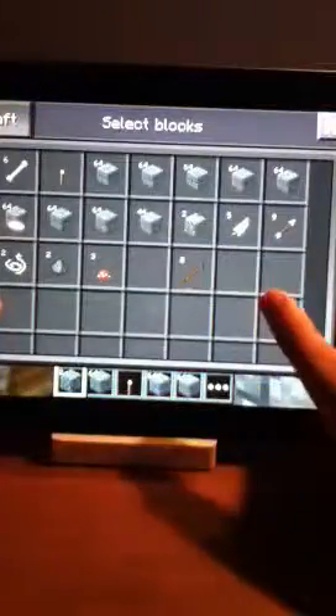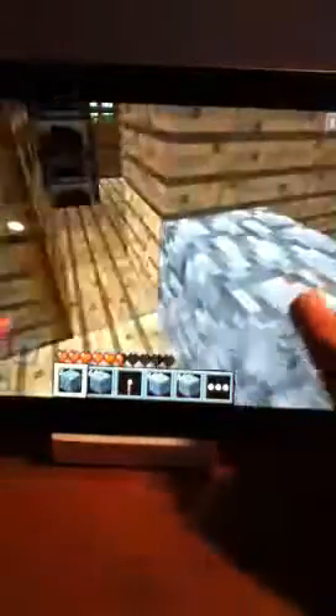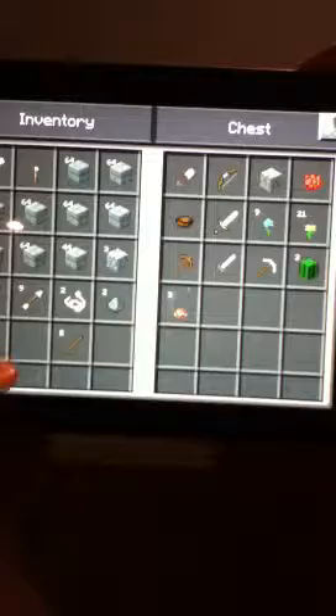Are you serious? You've got to be kidding me. I don't have a pickaxe and I just decided to place a piece of cobblestone down. That's just... that's perfect. That's completely perfect. Let's craft this into a pickaxe. Finally.